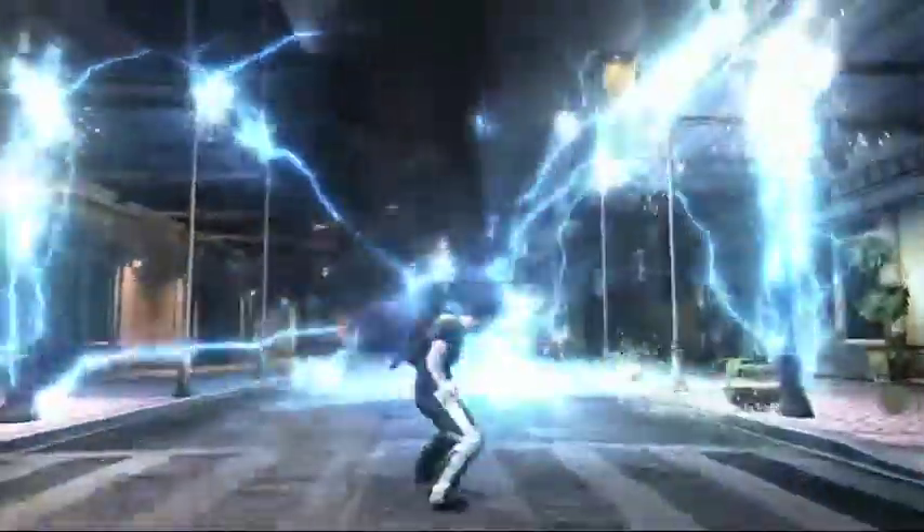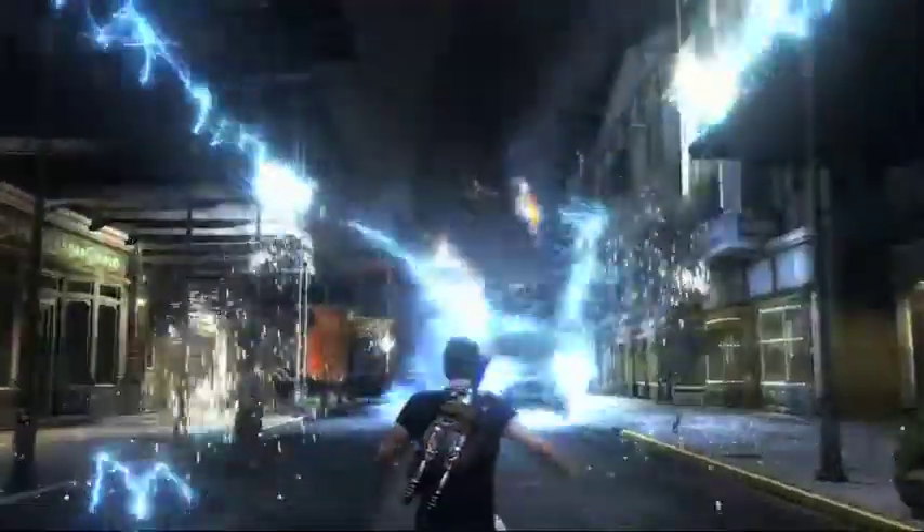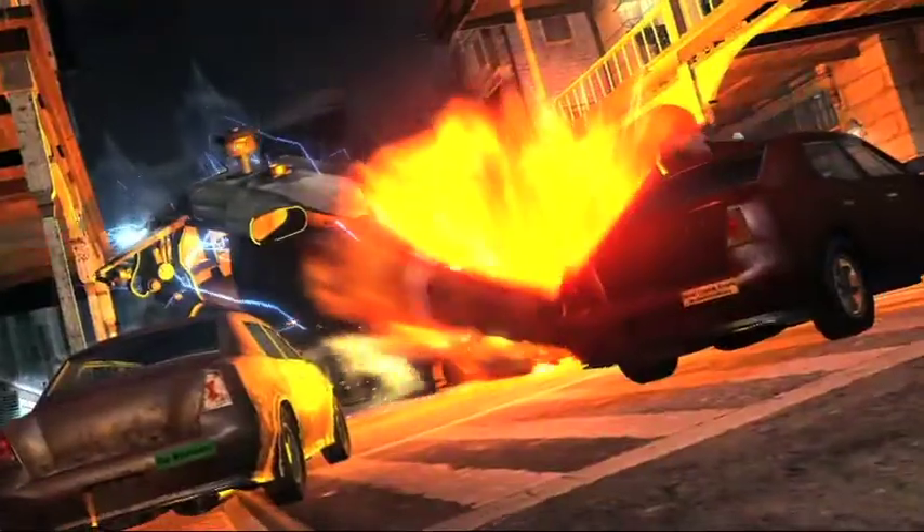There's a power called the Ionic Vortex, which was shown at E3 — it's kind of a tornado of electricity. It's super awesome; letting it loose on all the verandas of the neighborhood that's like the French Quarter sends everything flying everywhere. We knew we wanted Cole to be very, very powerful, and part of that is being able to create a lot of destruction.